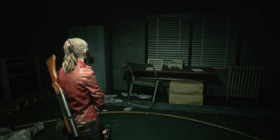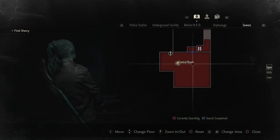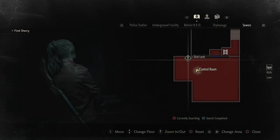What up guys, Dextec Pro Resident Evil 2 Remake. In this video, I'm going to show you the combination code for the dialog located in control room, sewers.